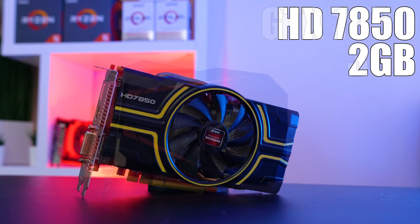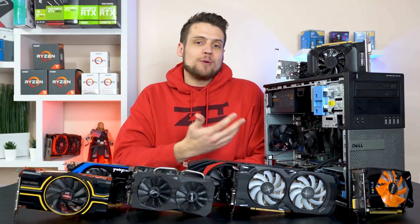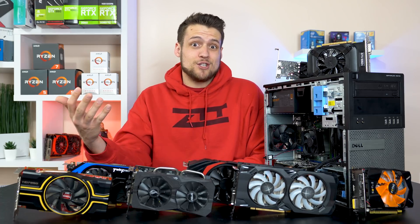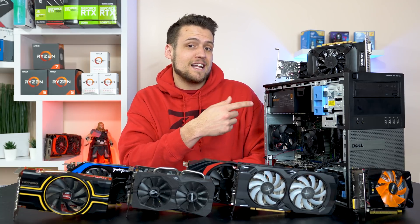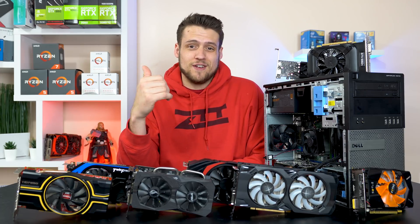For our AMD cards, we have the legendary HD 7850, which I recently did an entire video about. We also have the R7 360, the RX 460, and finally the RX 480. Now obviously there are other budget graphics cards out there, like the GTX 960, but I didn't find out until it was too late that my GTX 960 doesn't fit in our new Dell Optiplex, which I used with my UFD Tech collaboration video.